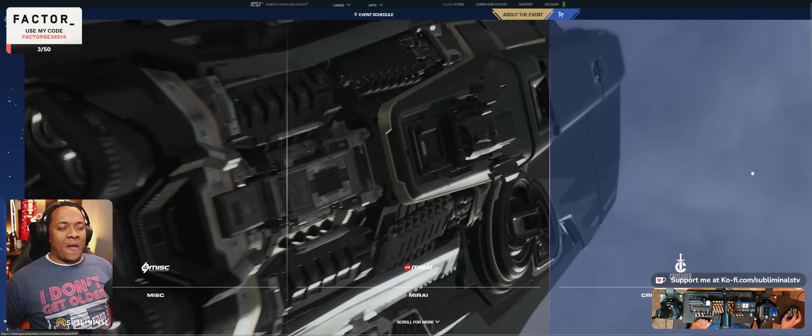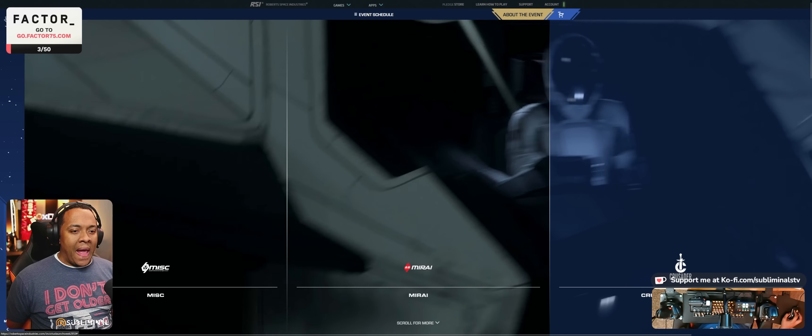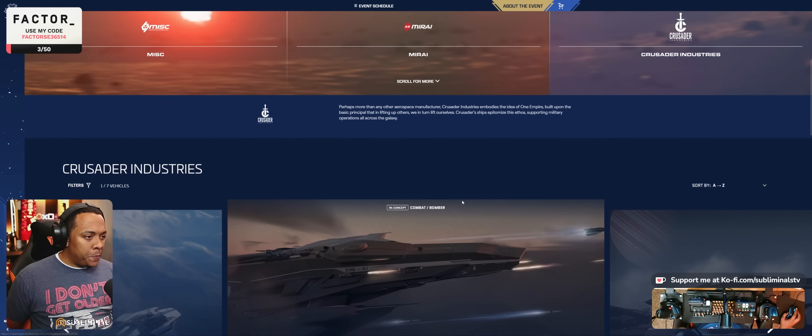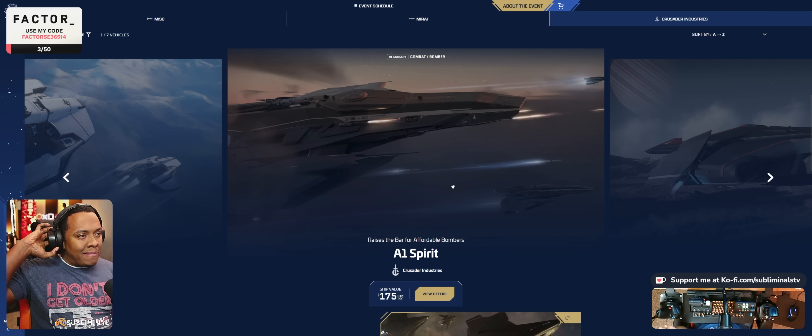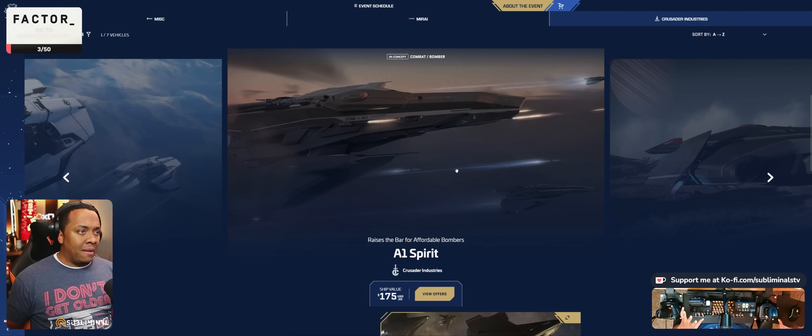We just finished our walkthrough of the showroom floor — let's check the pledge store. It is MISC, Mirai, and Crusader day today. We've got the A1 Spirit. I haven't really educated myself on this ship since I was on hiatus when it went into concept. From what you guys say, it's a Freelancer-like ship from Crusader, which is dope. It looks really good — probably one of the prettiest ships I've seen in concept or flight-ready. I love the Crusader design language. 175 dollars seems like a fair price. I'm excited to see the Spirit series in the verse.